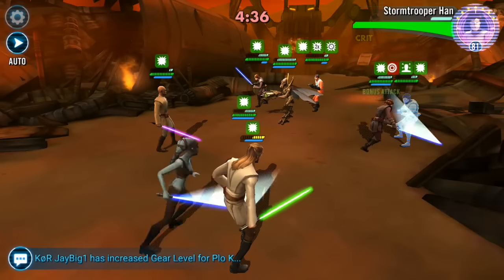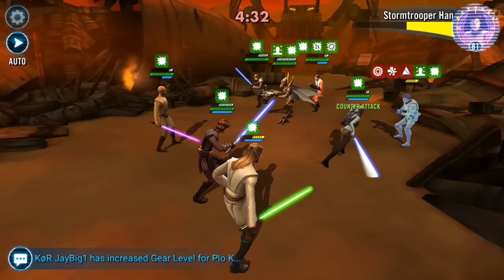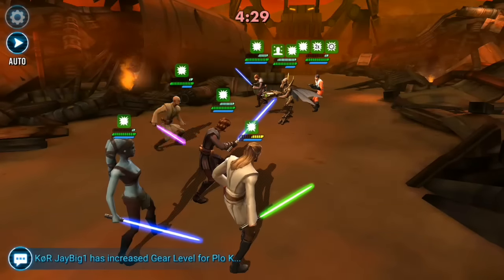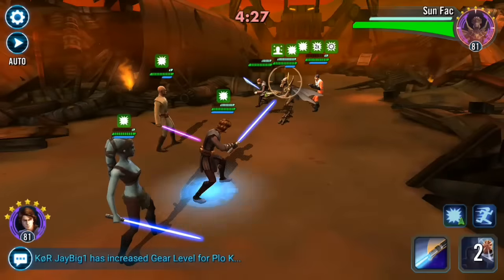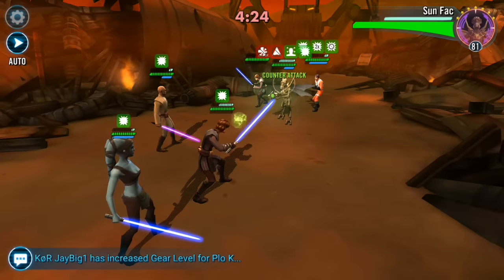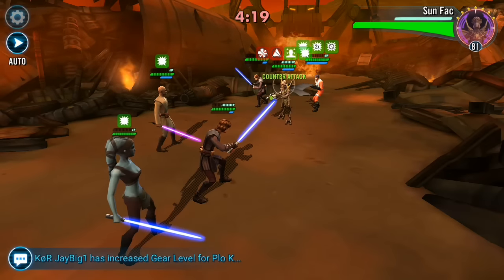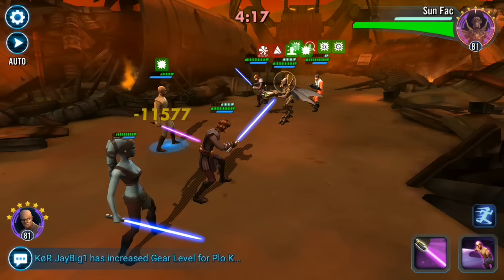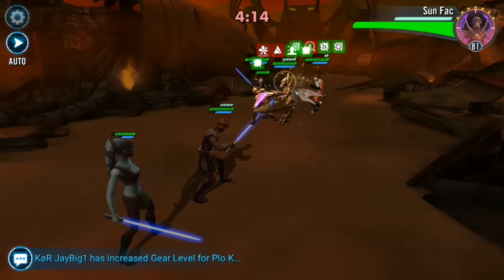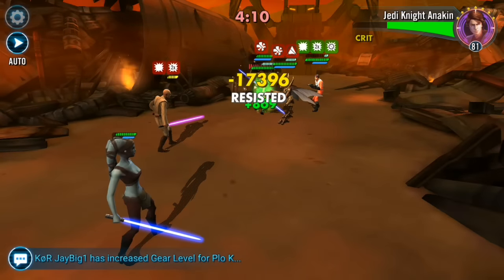Anakin didn't really do that much damage to me. I've gone in again, we've got some counters going from Alia. If you haven't got Alia already I would suggest farming her — she is an absolute beast of a Jedi. Under an Anakin lead she does a lot of damage. At the minute we're stuck with some fact torrenting, we're gonna need Mace to dispel right now, then we're gonna have to go after their Anakin because we want to take him down as quick as possible.